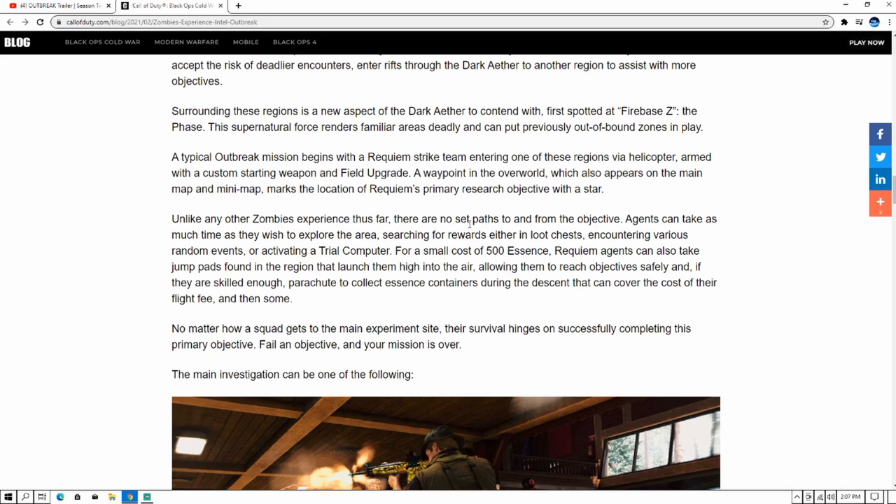Unlike any other zombie experience thus far, there are no set paths to and from the objective — agents can take as much time as they wish to explore the area, searching for rewards in loot chests, encountering various random events, or activating a trial computer. Requiem agents can also take jump pads found in the region. When you spawn in, you don't have to go right to the objective — it's like an open world, so you can explore the area, get good guns, and then go to the objective. If you use the jump pad, there will be essence in containers in the air, and if you're skilled enough you can use a parachute to glide into them and get more cash.